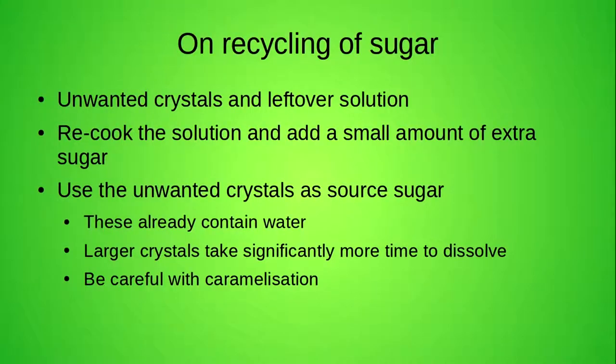One thing to note: if you get large chunks of solid sugar and try to dissolve them, you have to leave it cooking for quite a while. Another problem is that sugar will eventually stop dissolving and start caramelizing — at that point, it's wasted material. To prevent that, you probably want to grind it down, or dissolve only a little bit and then add fresh sugar, so you don't have to wait all the time for it to dissolve.